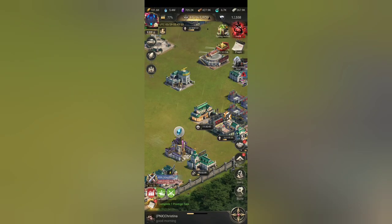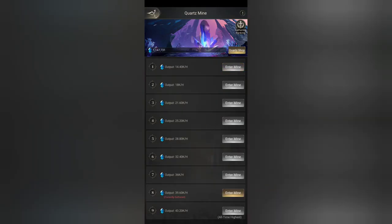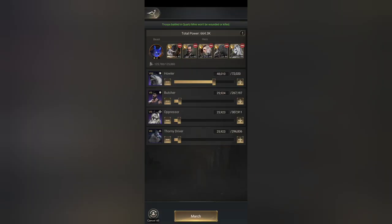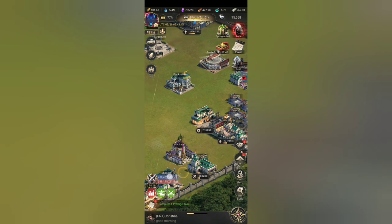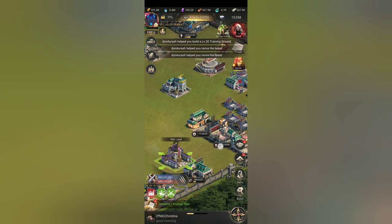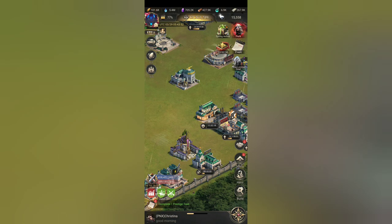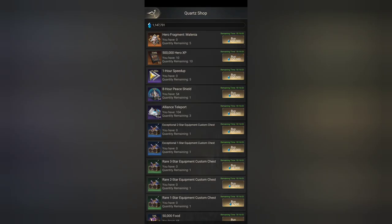And then we go over here and use whatever we have for this. This is the crystal mining shaft, or the quartz mine. What we do is just go ahead and see if we can go ahead and occupy anything. Yes, we can — that is amazing. So we're going to let our soldiers do their thing. And if we go to the quartz shop, we can see the different kinds of things that are there.